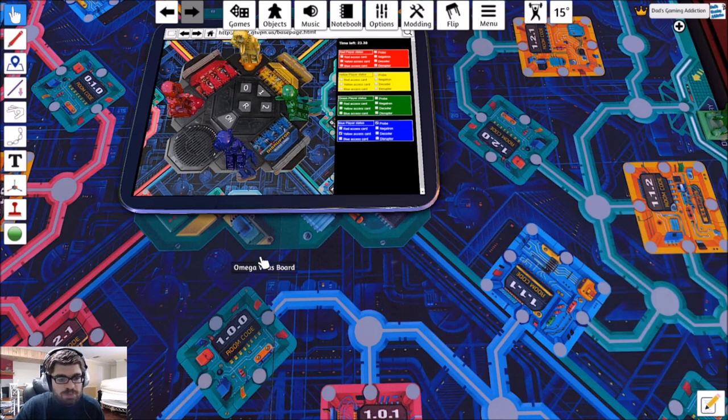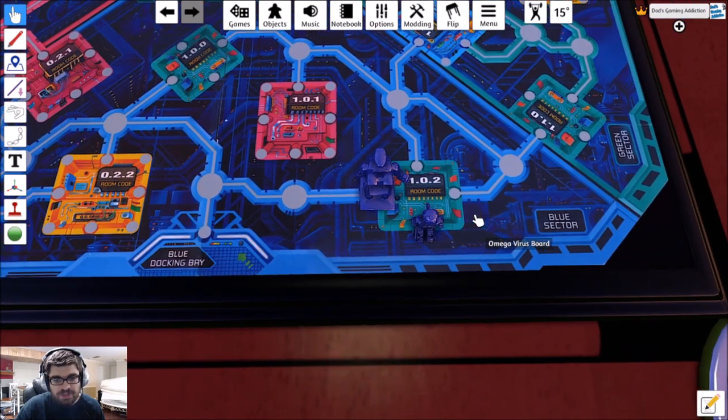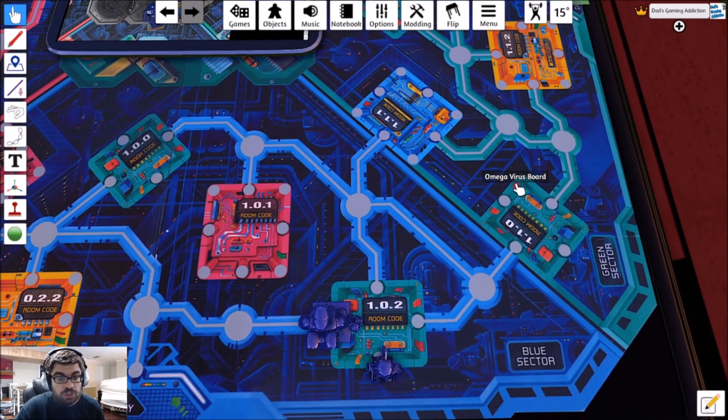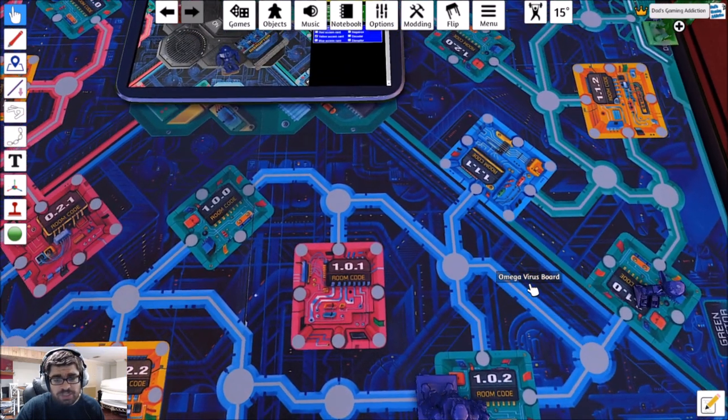When you earn a probe, you put it on your character. The probe acts as you too — it can't actually battle the virus when you have everything, but it'll help you explore around a bit. We'll go to room 110.